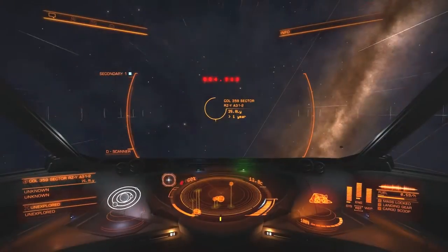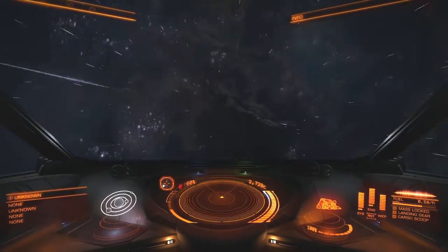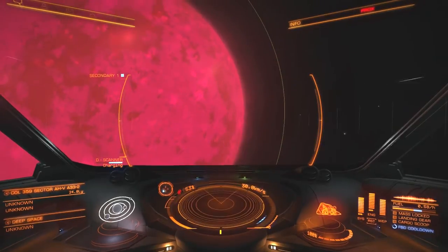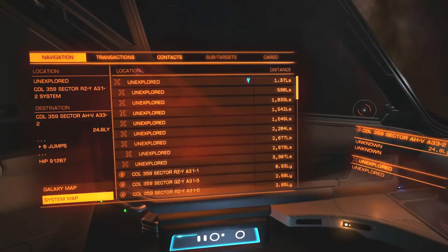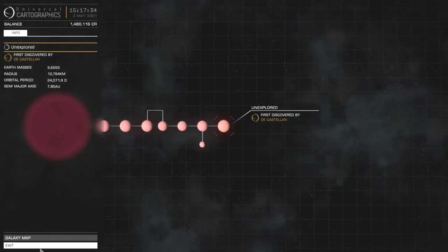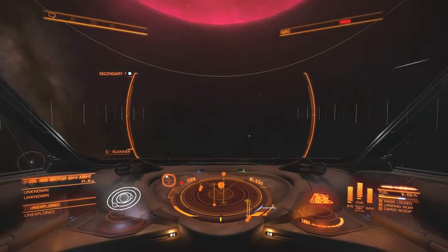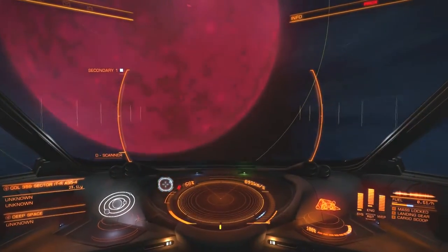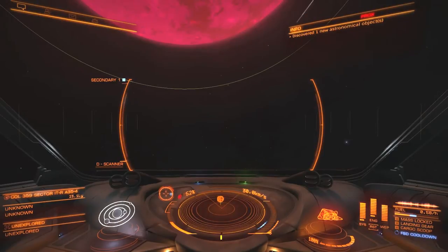Crappy star, cannot scoop from this. Let's just give it a ping. Eight new objects - well, they've been discovered. Wow, if even a crappy star like this has all its stuff discovered, I'm not gonna even ping anymore. I'm just gonna fuel scoop and proceed to our first real target. It seems like we have a string of low-type stars - A in their designation - which indicates we can't fuel scoop from them.